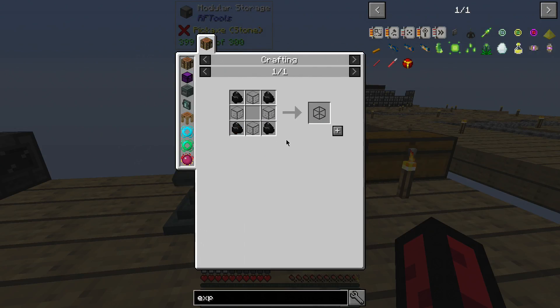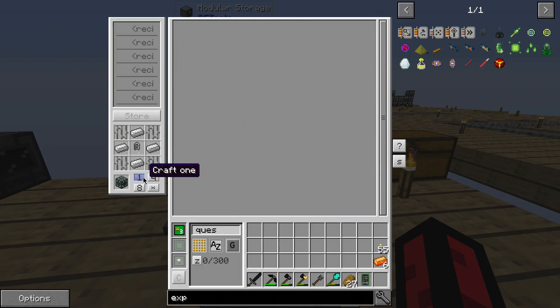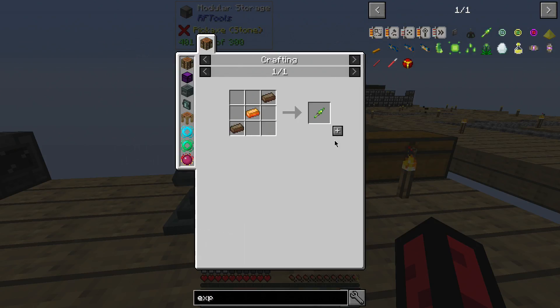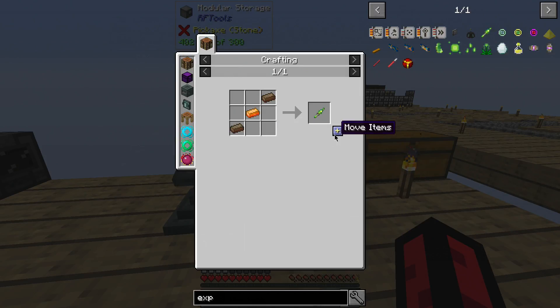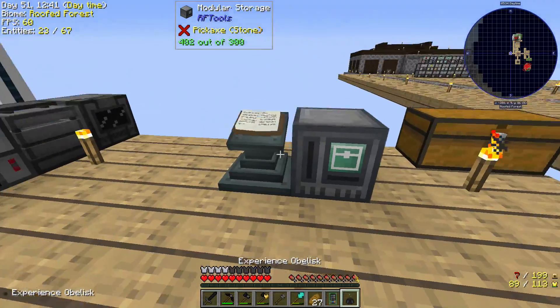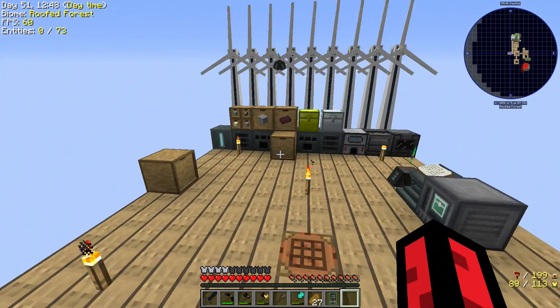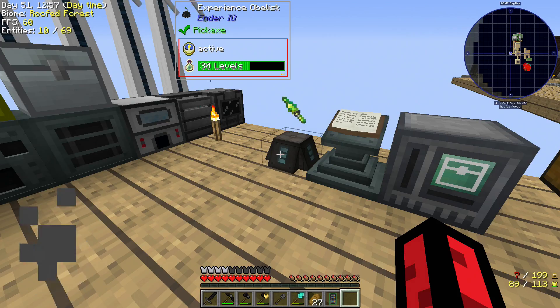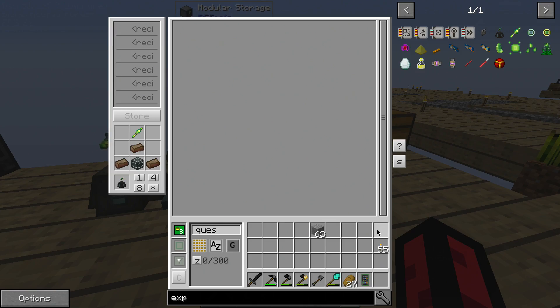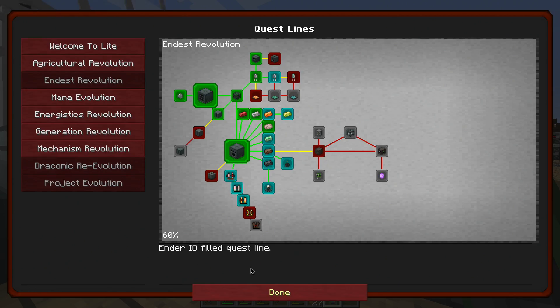Okay, what else can we do? Experience obelisk - I'm not sure if we can make that yet. We need one of these - a basic capacitor, that's easy enough. I'm worried about this part, although I think it's just vibrant alloy. No, it's not vibrant alloy - it's energetic alloy. We should be able to make that. I don't have any levels right now.